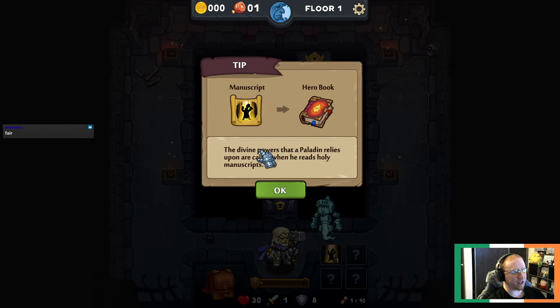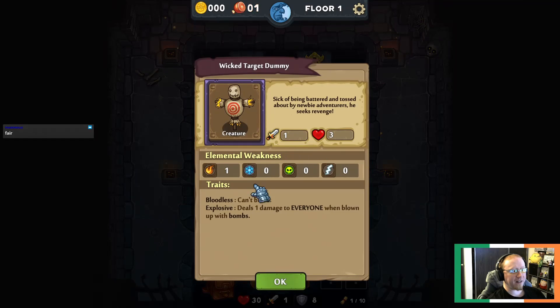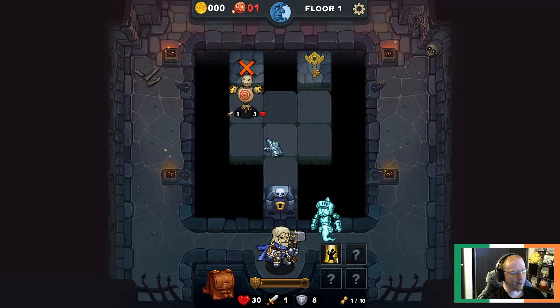This is what allows us to use our powers - we could burn this to either do damage or self-heal. You get bonuses for killing all the monsters and fully exploring. This guy's got bloodless so he can't be affected with bleed, and if he dies to a bomb he does one damage to everybody. We don't have any bombs, so it doesn't matter. He's weak against fire too but I'm not going to waste it.